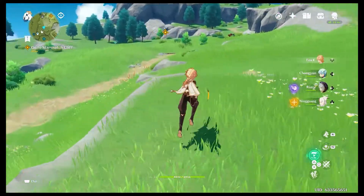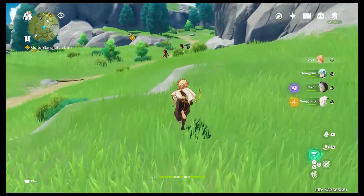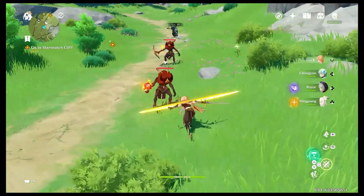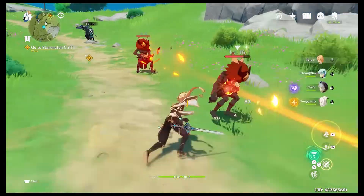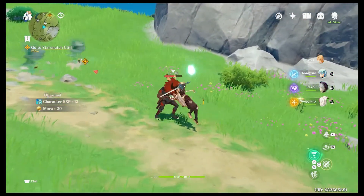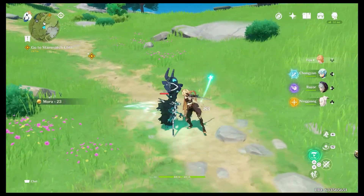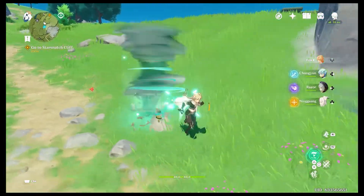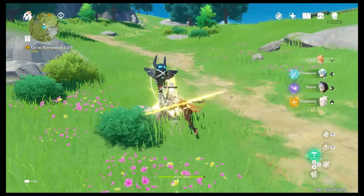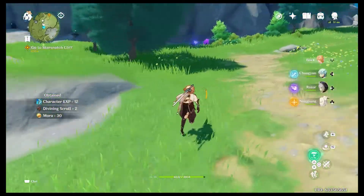Kind of interesting, there's not really any enemies over here — up there, spoke too soon. I wonder what level these guys are. Oh, these guys are wimps — I say that as I totally miss. That new passive build I got where I send out a little wind blade on the last hit of the combo is doing some pretty good damage. Last episode it helped us quite a bit with the electro hypostasis.